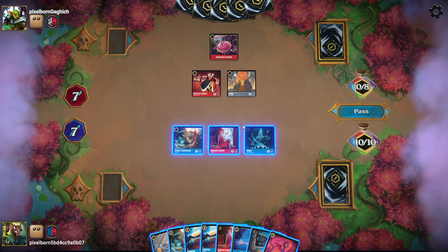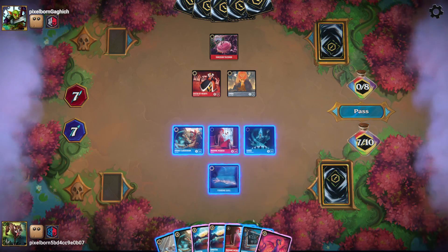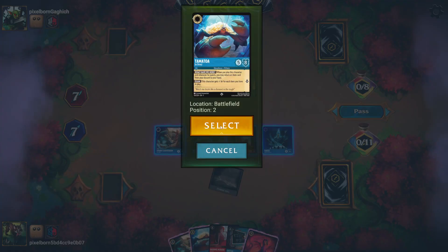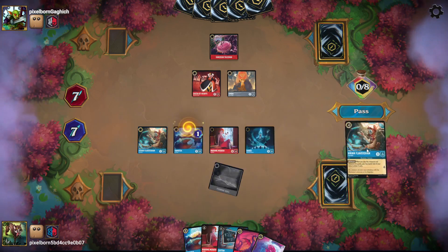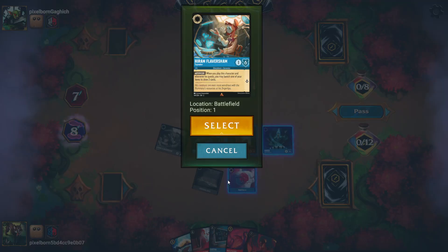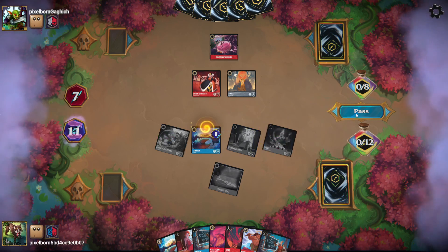I've got a pretty big advantage on board. I'm going to start by playing a Fishbone Quill, quilling a Develop Your Brain so I can play a Tamatoa to get back a Popsicle. I'll ink Hiram, play the Popsicle, quest with Hiram to draw some cards, quest with my other two characters, and pass.